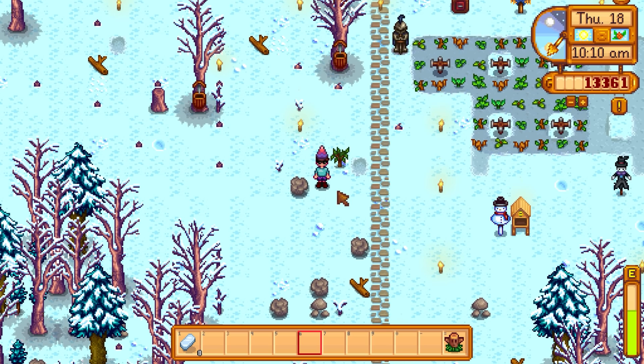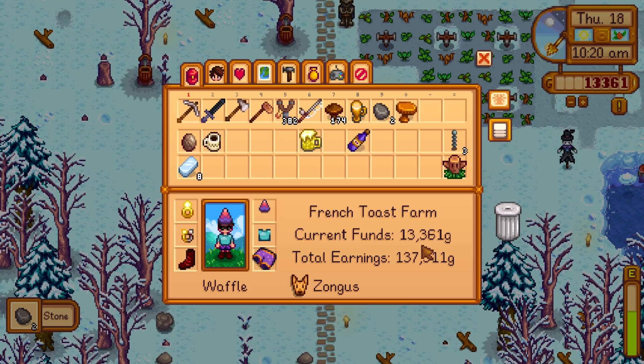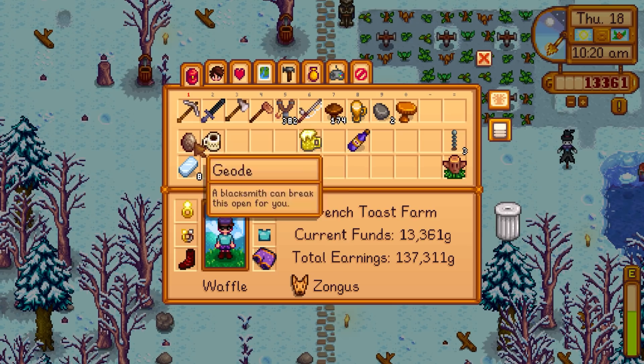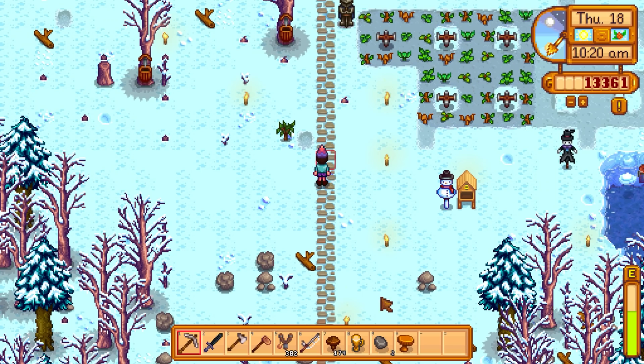I'll smelt the iron preemptively so we actually have the iron to upgrade the hoe. We want the steel hoe in time for springtime so we can actually use it. Definitely want to go do that with the blacksmith, as well as open up this geode. We do have the geode cracker and the lightning rods I got last episode.